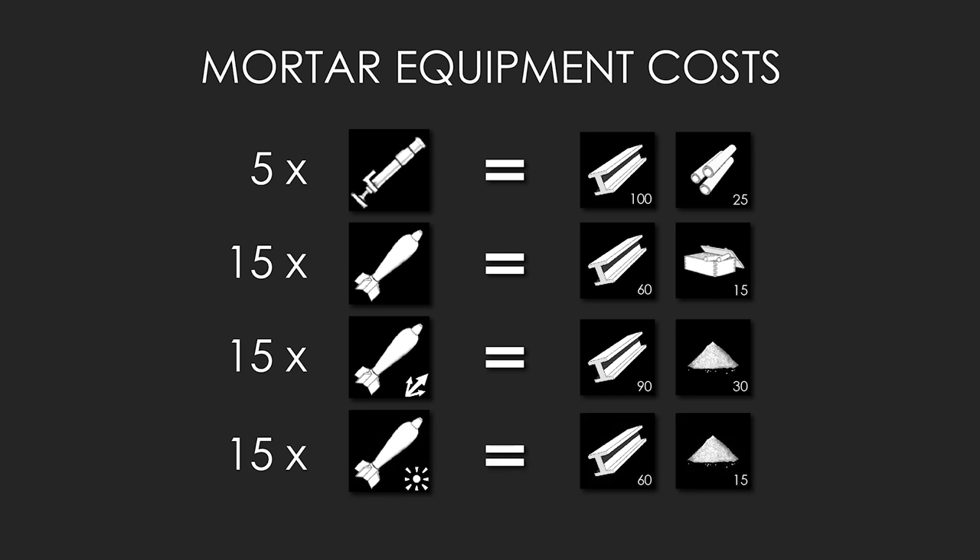You can also use flare shells, costing 15 fewer explosive materials, to light up enemies during the nighttime. Armor piercing shells are more expensive but can only be used by the mortar half-track and not the mortar tube.